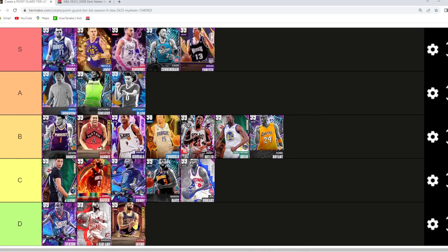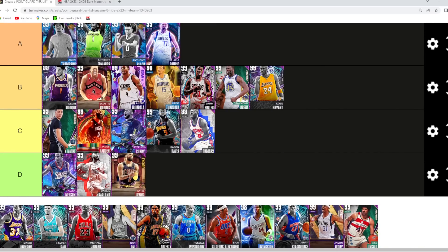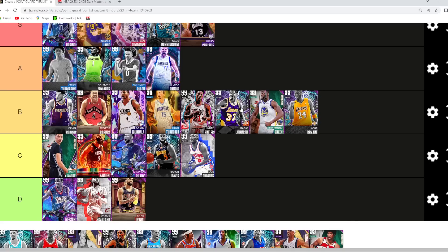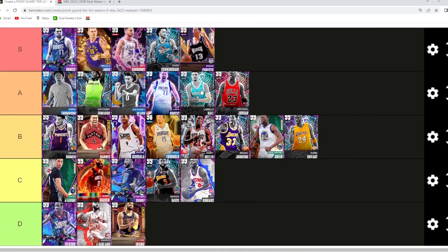The end game Luka Doncic I think is the best point guard in MyTeam — absolutely unreal, super overpowered, S tier. His other dark matter version though is still probably A tier — really good jump shot, good dribble sigs, still one of the best offensive point guards in the game. The Luka interdimensional is still in the A tier category. Magic I'm going B tier alongside Draymond — really good defender, but I just don't know if you can put him in A tier with that jump shot, though he does have the size being a 6'9 point guard.